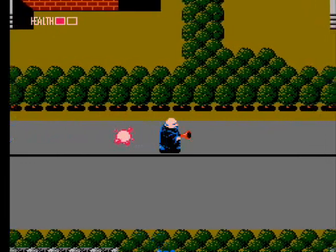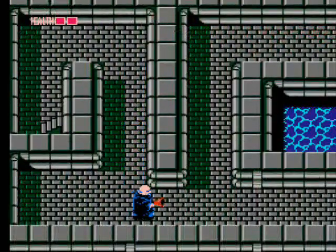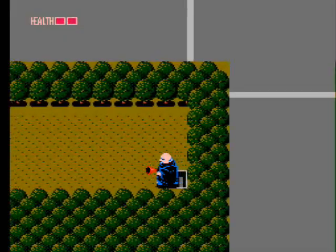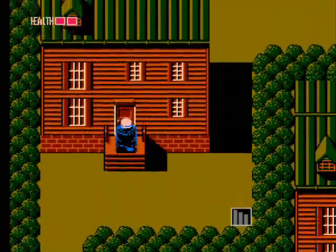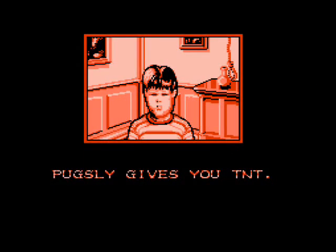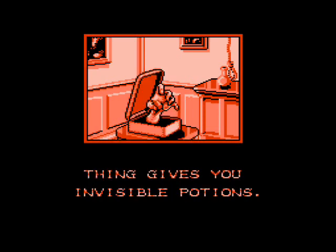It's an overhead shooter. Most of the game takes place in the city or in underground sewers that lead you to other parts of the city you otherwise can't get to. You'll enter a series of brown houses — each one contains a character from the show that provides you with an item. All the main characters from the Addams Family make an appearance, including three appearances by Thing.